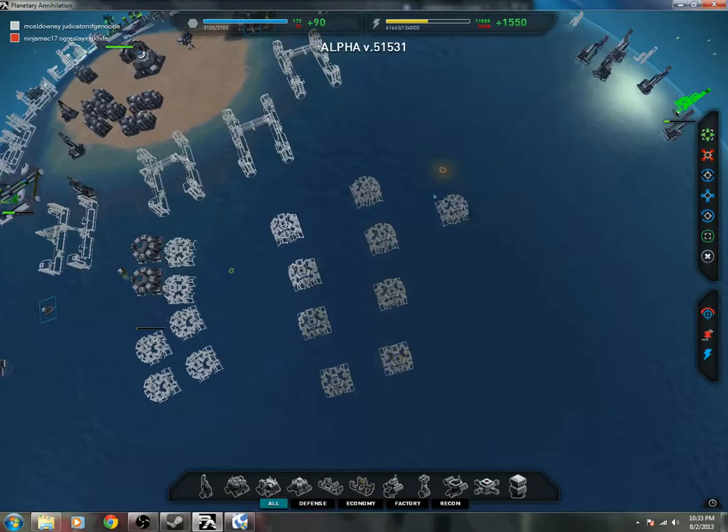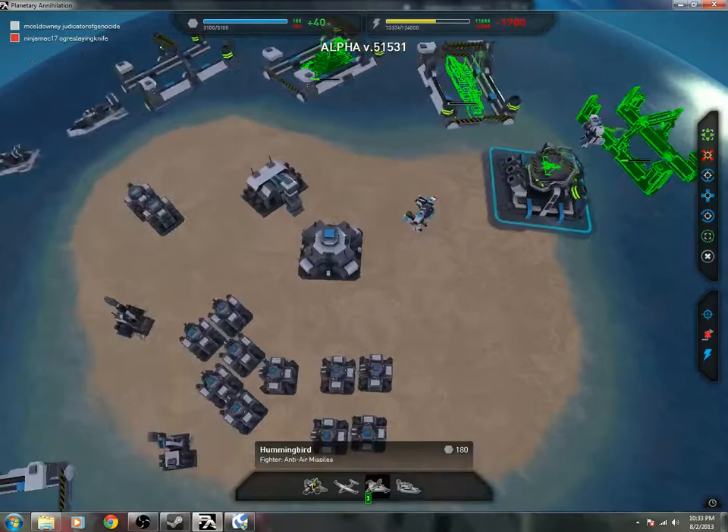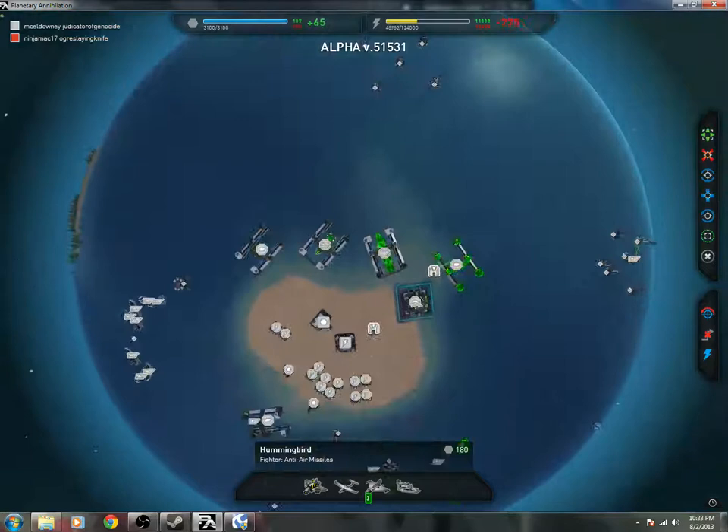I'm not sure how glitchy these guys are, so I'm going to spread out my energy. Pump out a couple Hummingbirds just so we can scout in a little bit. It's time to go into tier 2 naval.